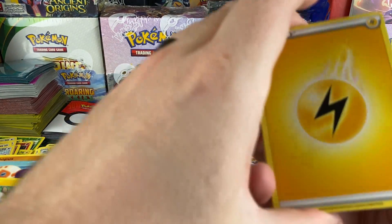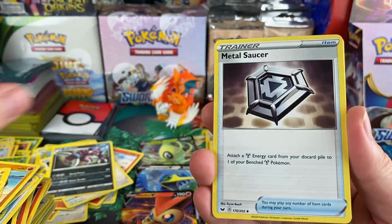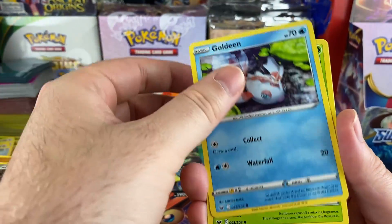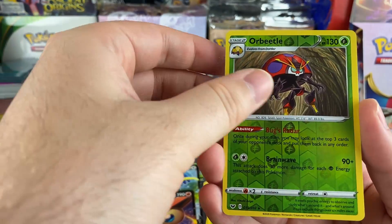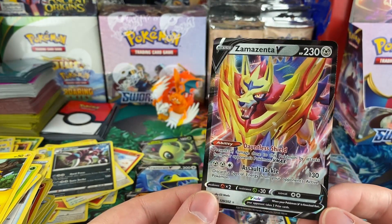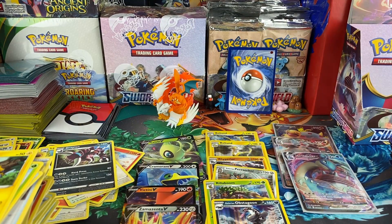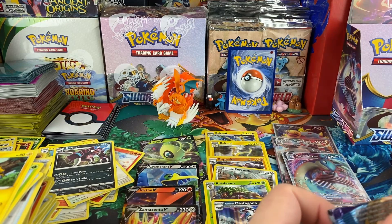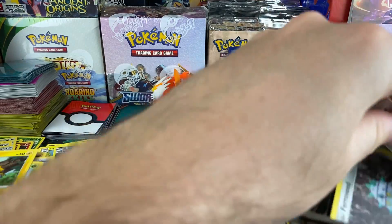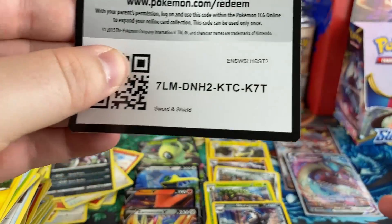I think the last booster box we opened was a Burning Shadows and we ended up getting one of the Tapus — either Tapu Koko or Tapu Fini, I can't remember — but it was a hyper rare, so that was really cool. And there's a Zacian V! We keep pulling stuff. I think Zacian V is better but hey, legendary is legendary — we'll take it.